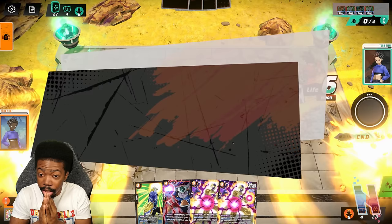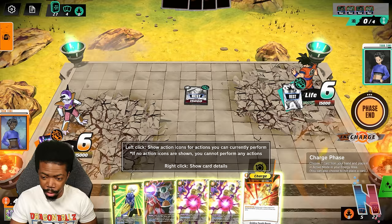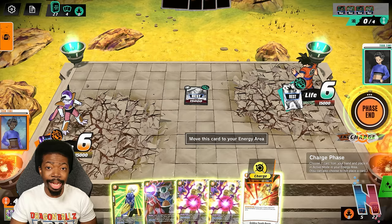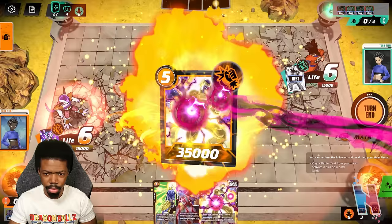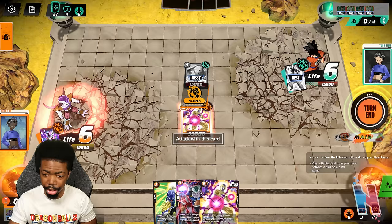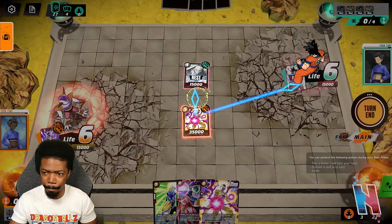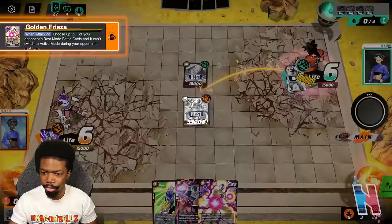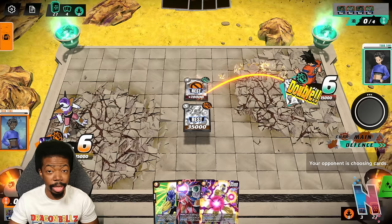Oh man — I got both of the Golden Frieza cards! I have to plan this accordingly. This is a cost of three or lower — I'm going to charge this and use it to my advantage. We're going to throw in a Golden Frieza — bam, there we go. This card has double strike, so if I land the hit then Goku will lose two life points but get two cards, and he'll also be able to transform. I'm going to call your bluff — we're going to make sure you can't attack with Krillin.